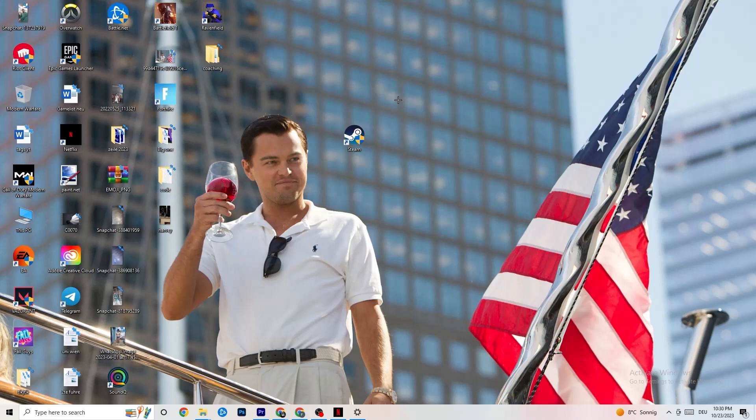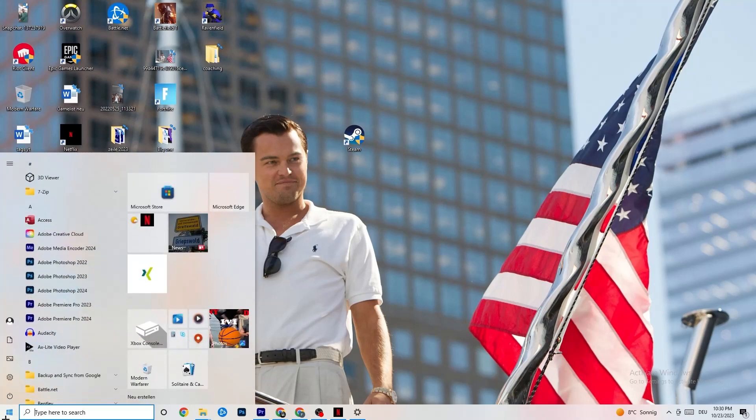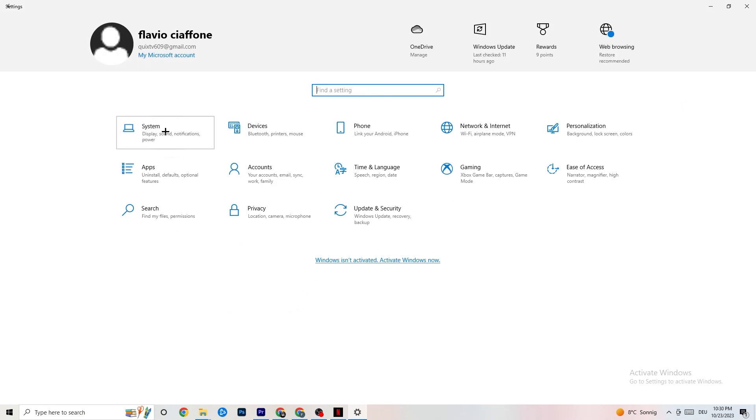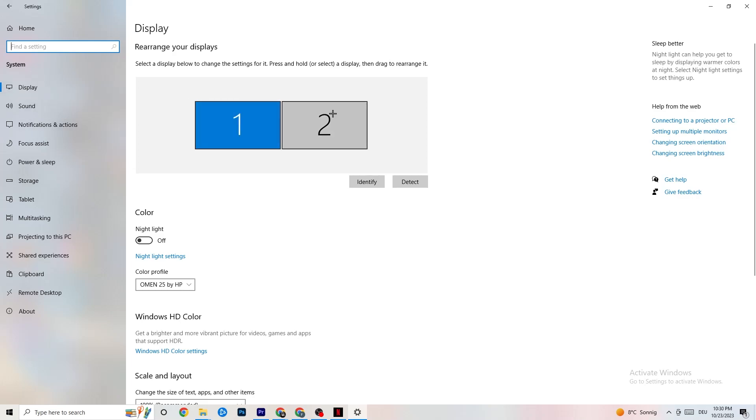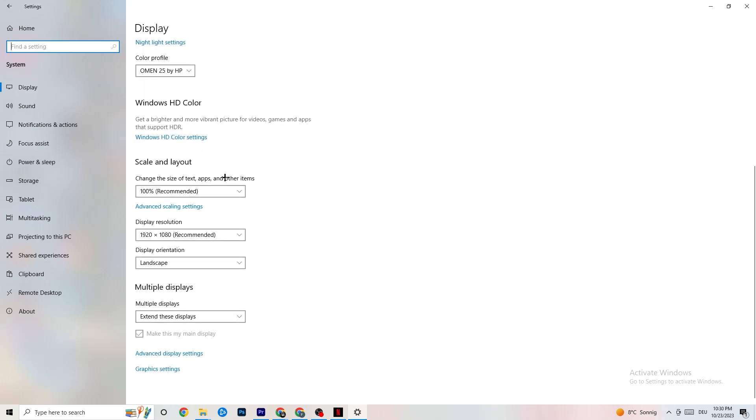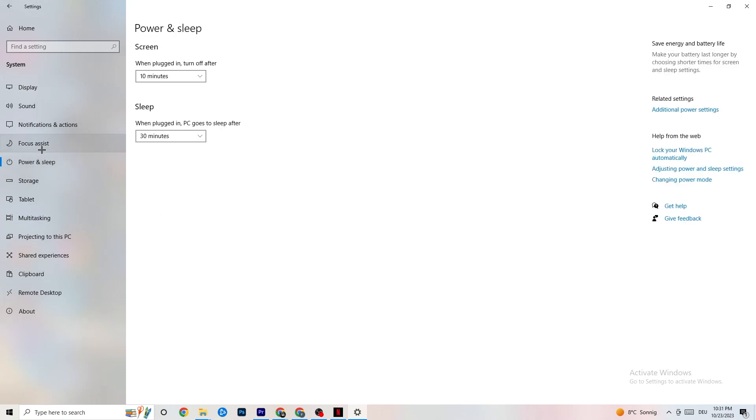Next, click the Windows key or the Windows symbol and go to 'Settings,' then click 'System.' Under 'Display,' identify your main monitor if you have two monitors. Scroll down to 'Scale and Layout' and change the size of text, apps, and other items to 100% as recommended. The display resolution should match what you're using in-game — for example, if you're running 1440x1080 in-game, set your desktop resolution to match. Then go to 'Power and Sleep' on the left side and click 'Additional Power Settings.'